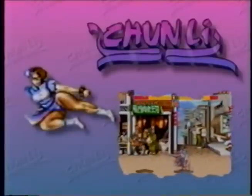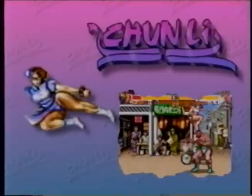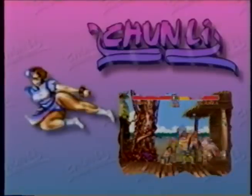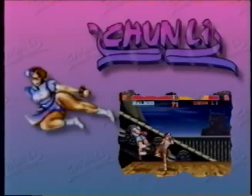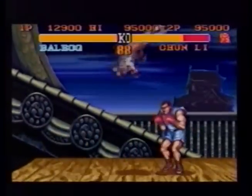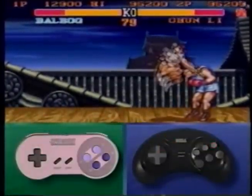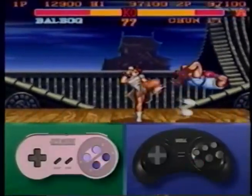Chun-Li: her improved whirlwind kick enables her to charge in the air and begin her kick when bouncing off the wall. Her fireball will keep enemies off balance and her lightning kick will send many an arch enemy to the land of his ancestors. This move will only work on taller characters and may require some practice. Jump at your opponent hitting him with a late fierce, then almost at the same time hit with a high fierce punch and tap the short kick button as fast as you can to activate Chun-Li's lightning kick.